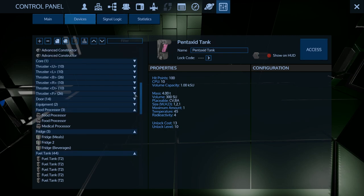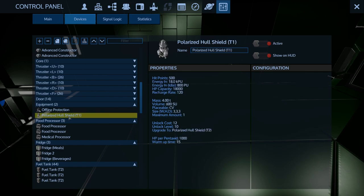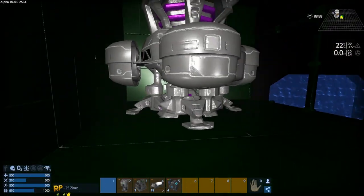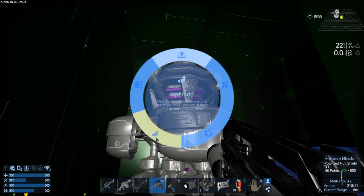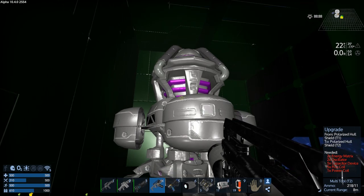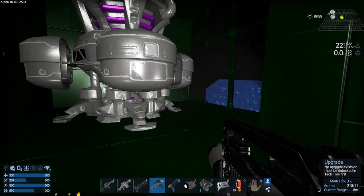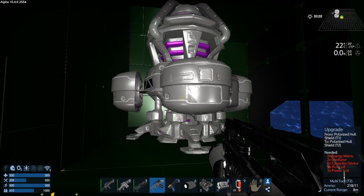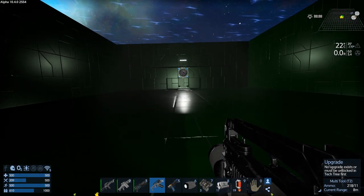Shield generator - where is it? Under equipment? Oh yeah, okay. Upgrade to hall shield T2 - let's figure out what we need to do that. We need energy matrix two, energy matrix two, oscillators five, capacitor devices five, flux coils, and one power coil. I'm pretty sure we can pull that off. That was two, two, five, five, one - matrix, oscillator, cap, flux, and power coil.